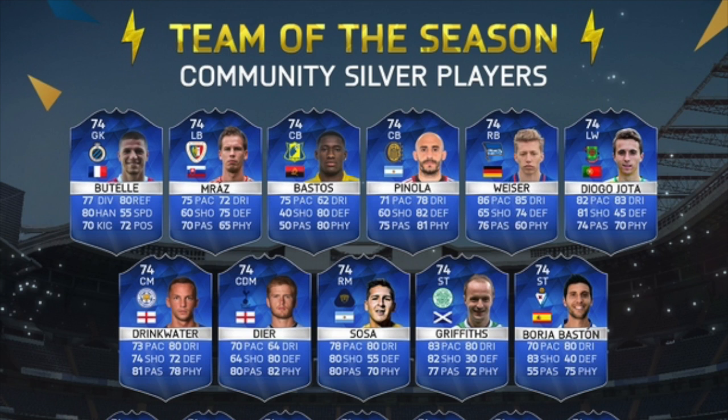We'll start off in net with Batil. We've got Mraz. Bastos looks decent. Panola looks like a good centre back. Weiser looks like a really, really good right back. We've got Diogo Jota. We've got Drinkwater who looks like a quality holding card. Eric Dyer is roughly the same apart from maybe his shooting and his dribbling aren't the best, but apart from that really, really good defensive card. Sosa there. Lee Griffiths of Celtic who looks like a solid card. Borgia, Biston also. Some really, really solid cards in the main selection.